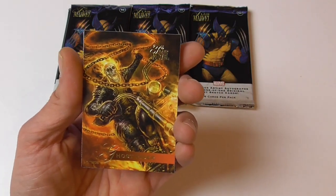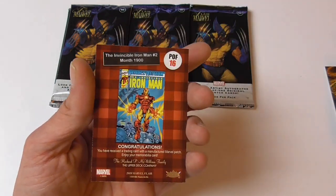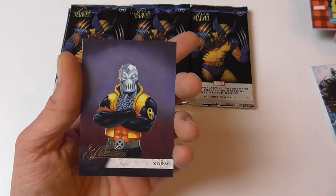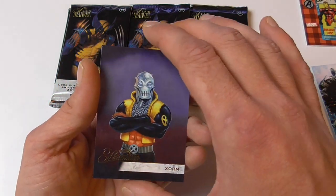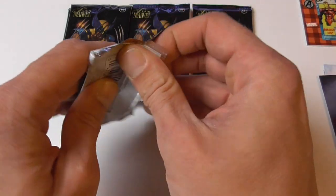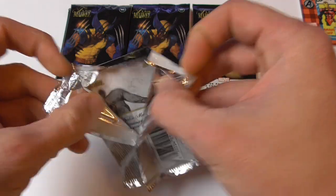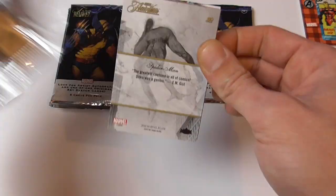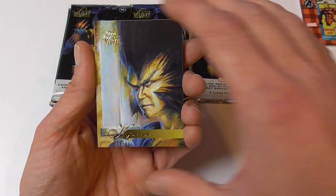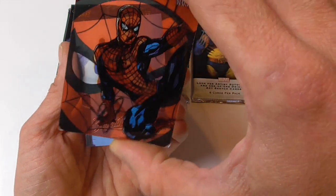Right off the bat we have a duplicate — that's Ghost Rider, I already have this card, and Magos I already also have. Then we have a patch card, Pieces of Flair Iron Man, and a Flarium card, so only four cards in this pack — that's already a bad start. Here we have Blade, also a duplicate I already pulled, Corvus also a card I already pulled, and a stained glass card of Spider-Man, which is very nice.